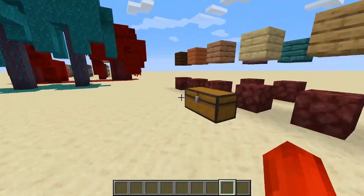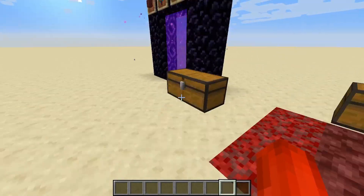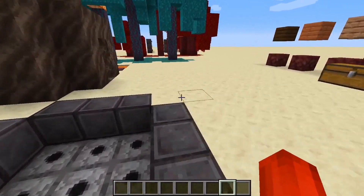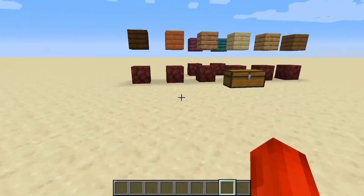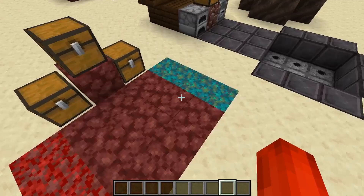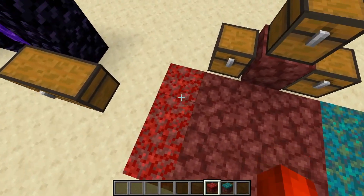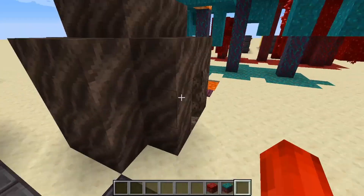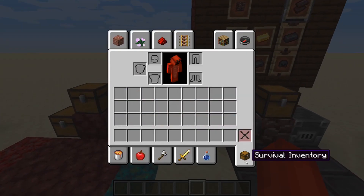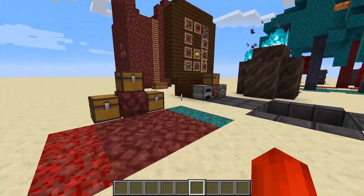Hello, my fellow lobsters and welcome to the snapshot test. This is actually the first one we've ever done and I'm going to be showing off some of the new stuff they're adding in this snapshot. You're probably noticing all this weird stuff like warped nylium, crimson nylium, soul soil, and all that different stuff. Today I'm going to be showcasing everything.